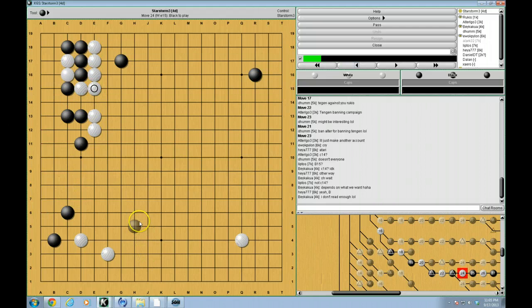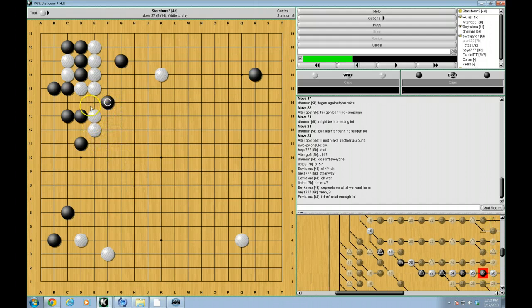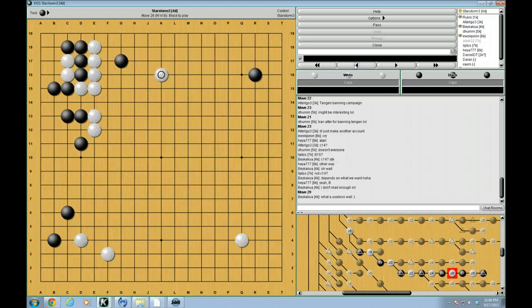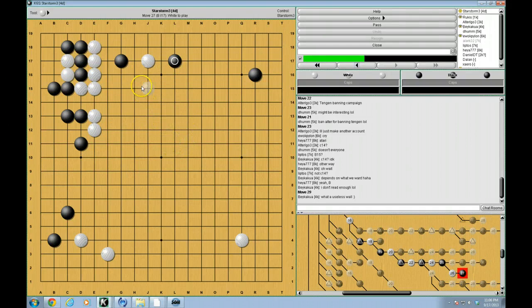If white attempts to just defend solidly, black can also defend solidly. And then white plays out here. At first glance it looks like this might be okay for white. But the problem is that black's shape has some problems. For example, if black peeps, and then it's something like this — suddenly rather than white's moyo, it's starting to look like white has two weak groups. Not a particularly useful wall. Of course if white attempts to do something closer, black will basically just give it to him and let white be really over-concentrated. This is not good enough for white at all. So white usually doesn't play that way.